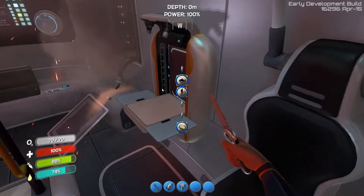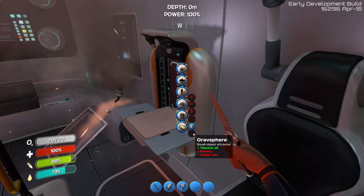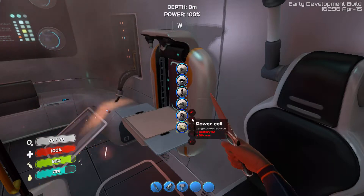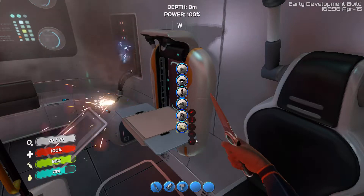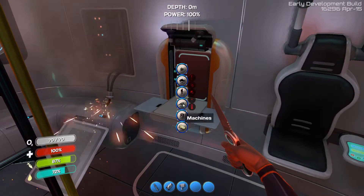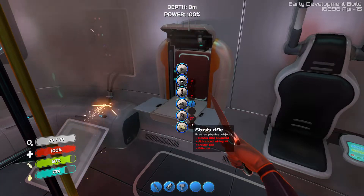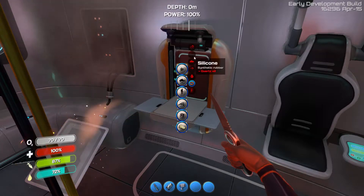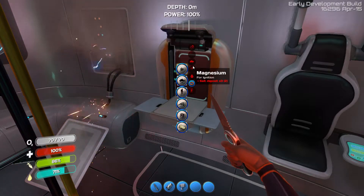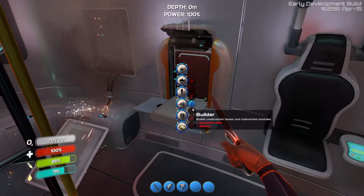We need plasteel. Where is that? Plasteel... resources... titanium ingot, advanced wiring kit. Let's get a welder going. We don't need pipes. Some of the stuff is different now — they changed some stuff up on me. Magnesium, salt deposit — we need three salt deposits. Coral chunk for bleach. Some of this hasn't changed but they have changed some of it. Interesting.